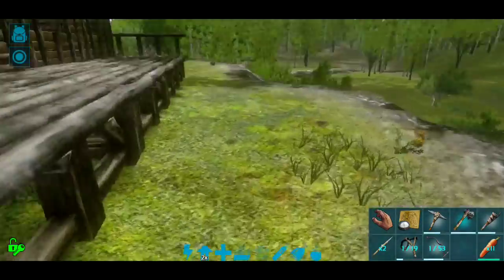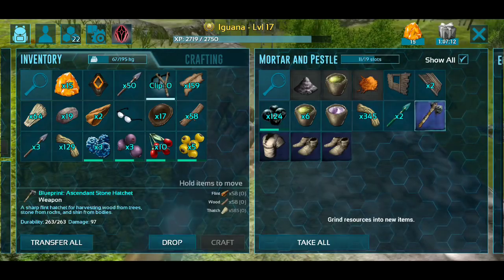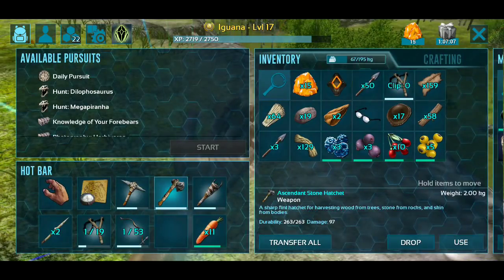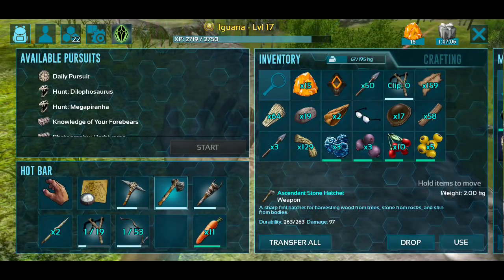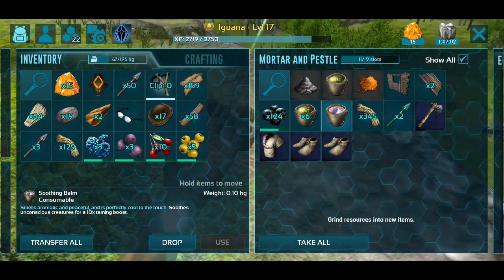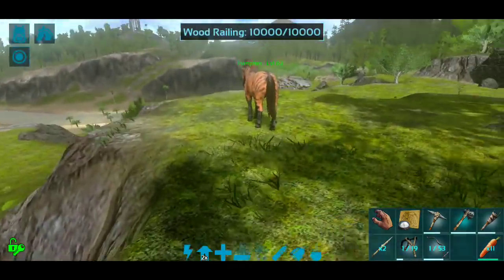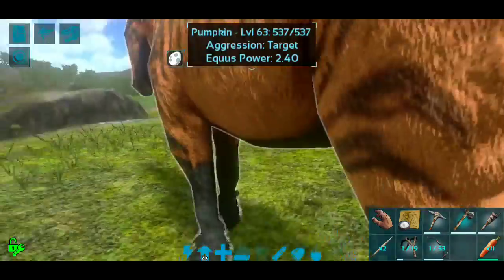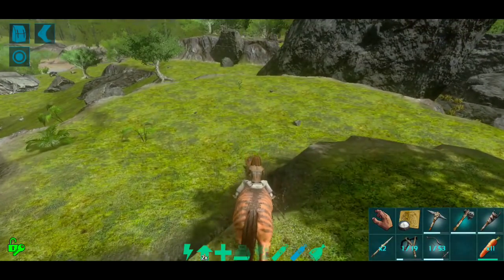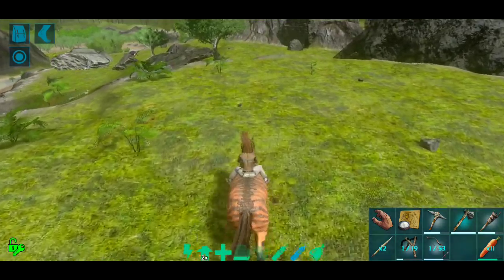I did go ahead and craft up an ascendant stone hatchet from a blueprint I got from the free gift - super excited about that, hopefully it'll help with gathering. We also got another soothing balm, which is great. I'm not sure I'm going to use that yet, but I left it in the mortar and pestle for now to keep it safe.